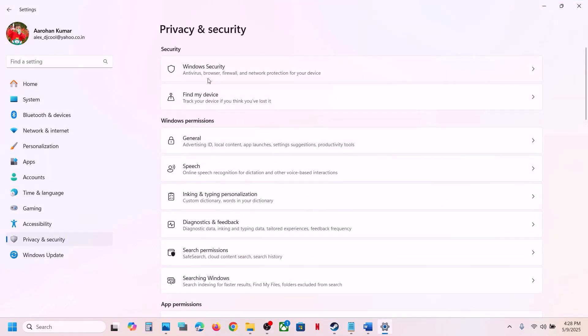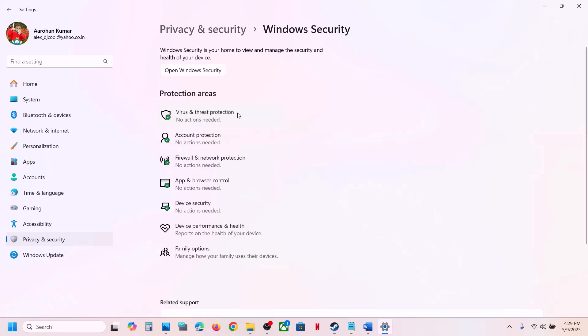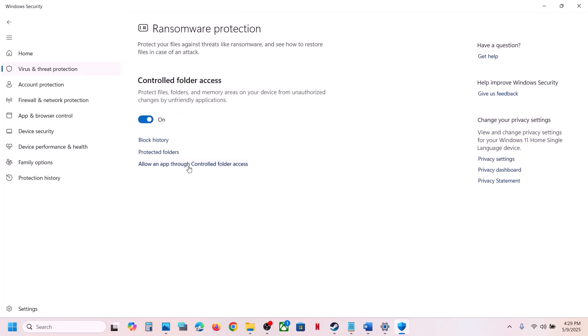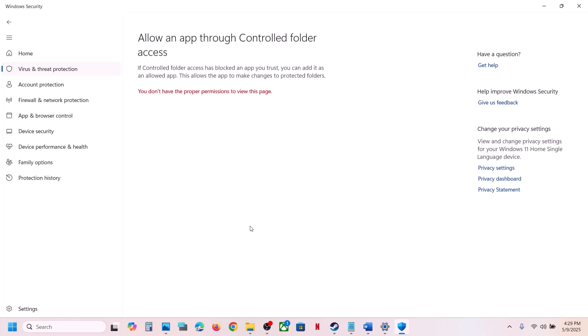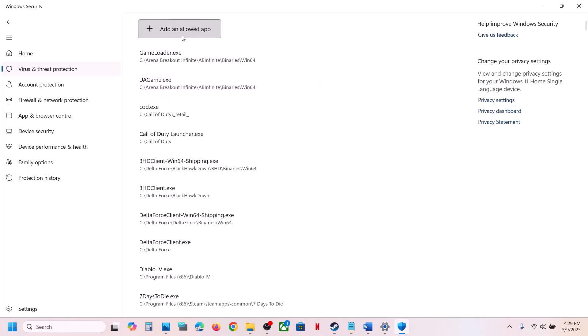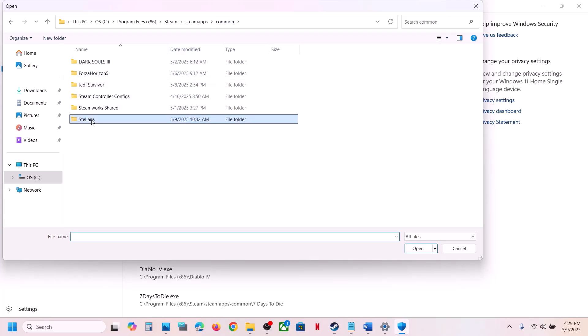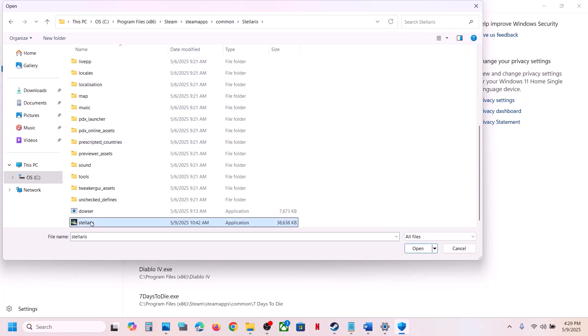If you are using Windows Security, open Windows Settings, go to Privacy and Security, click on Windows Security, then click on Virus and Threat Protection. Scroll down to the bottom — you will see Manage Ransomware Protection. Click on it, click on Allow an App Through Controlled Folder Access, click Yes to allow, click Add an Allowed App, click Browse All Apps.